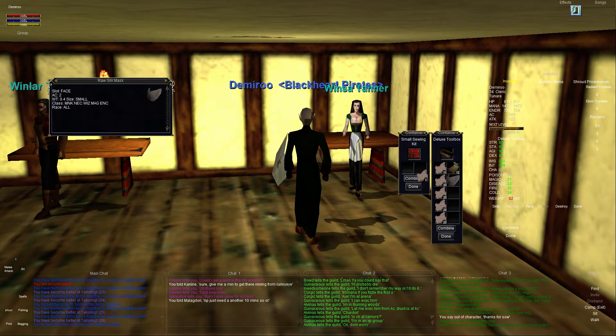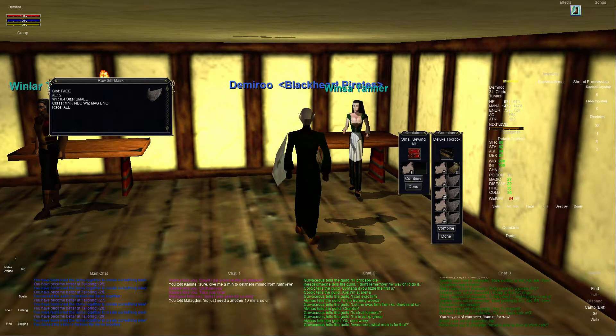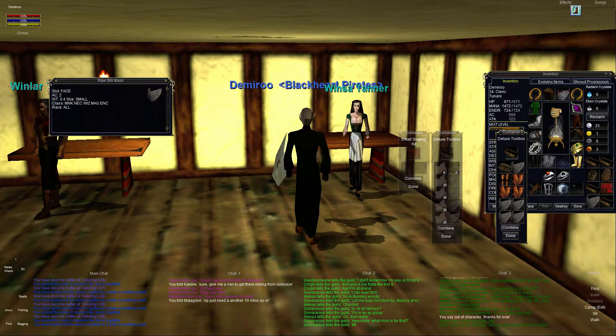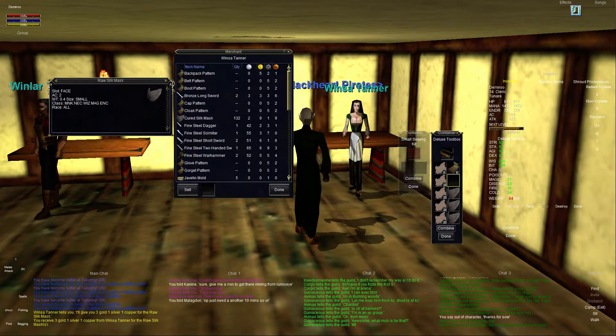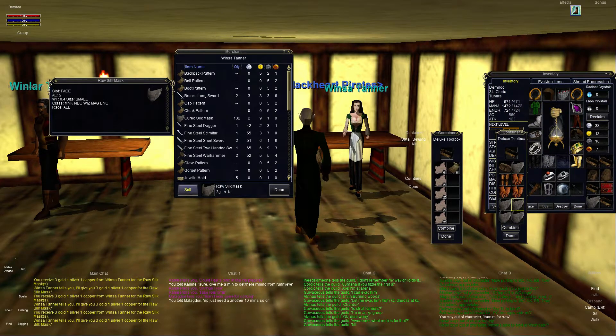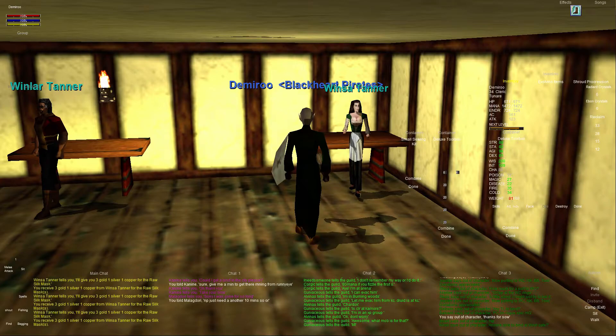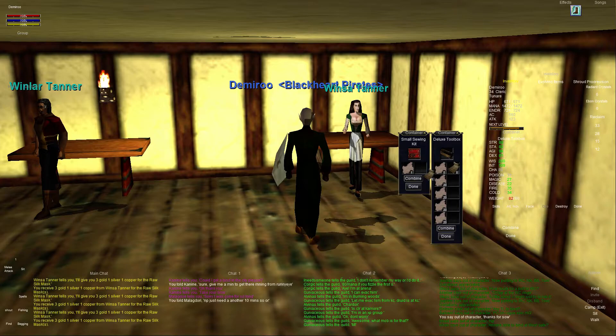We can keep going up to 36, so let's continue. We have 10 more points to go and need to sell some items. I'll be making more of these for the giveaway, so casters just starting out — don't worry, there's plenty to go around. I have tons of spider silk and can always get more. Each raw silk mask sells for three gold, one silver, one copper, though that varies depending on your charisma and the faction of the town you're in.